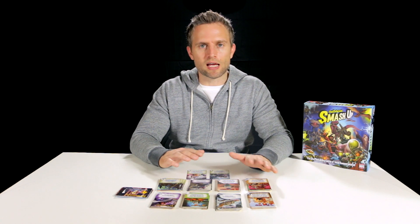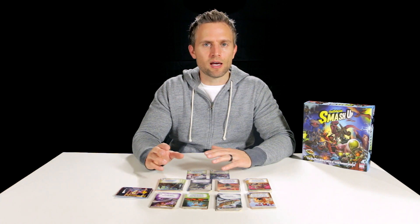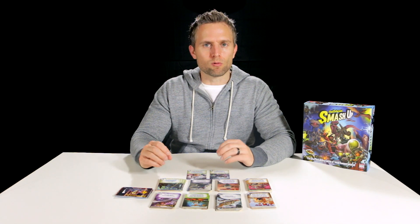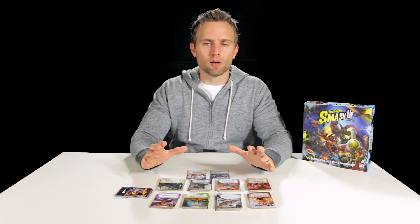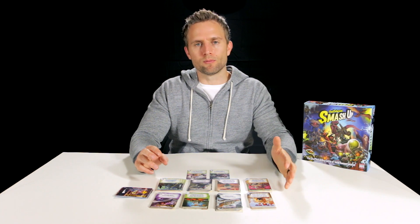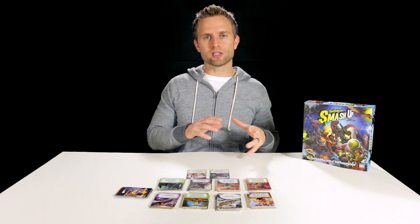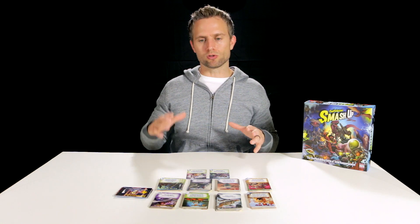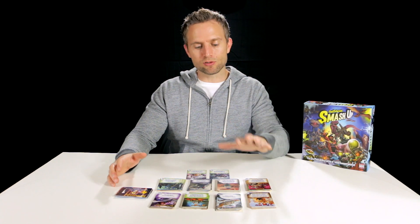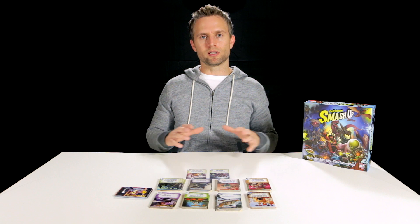Those are the two types of cards in the game — each deck has ten actions and ten minions. They all have very different effects that play to the type of faction you're running. Zombies have necro-like abilities where they're resurrecting from the dead and coming back into your hand. Robots do very robot-type activities — they can spawn more minions. Pirates are very pirate-like. So each deck is built to the flavor of that faction. If you like pirates and pirate actions, mix that with another deck, like wizards, for a lot of interesting combinations and high playability.